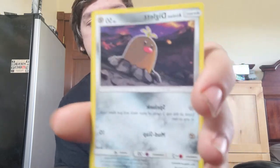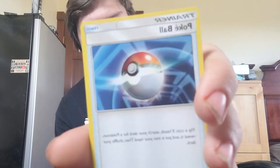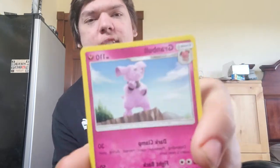We got a Cutie Fly, a Skarmory, a Bounsweet, an Alolan Diglett, a Dratini, a reverse holographic Toucannon, a Primarina, a Dark Energy, another Pokeball, a Granbull, and a Metapod. If you guys want to download the app, just go to the app store and look up TCG Hub.